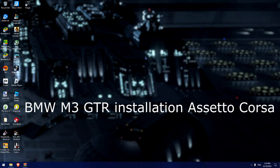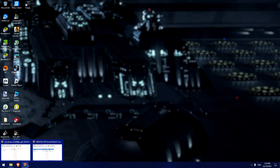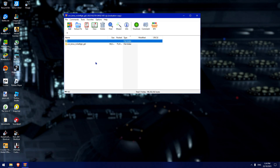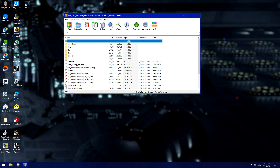Hey everyone, it's Ali. Today I just wanted to do a quick video showing you how to install and set up the BMW M3 GTR for Assetto Corsa. The first thing you want to do is download the XM BMW M3 GTR — I have the link for that and I can give you the vehicle.